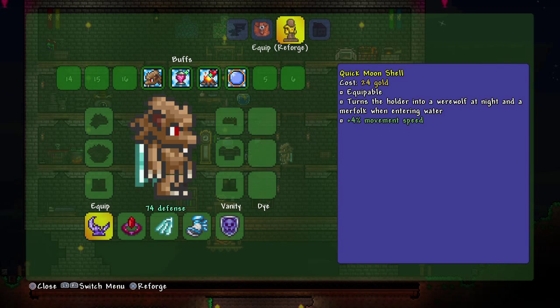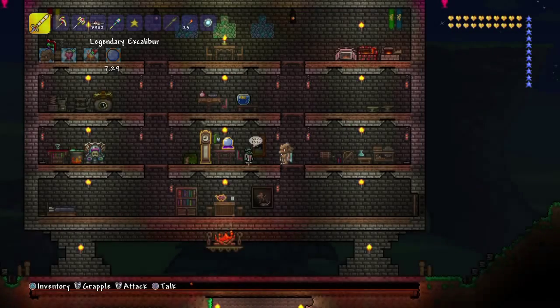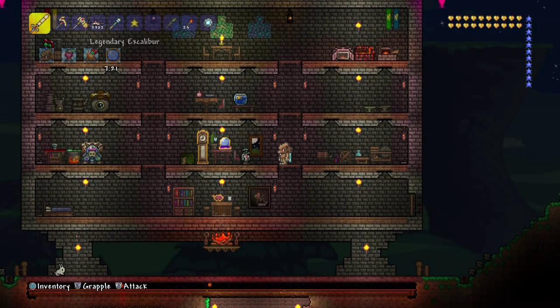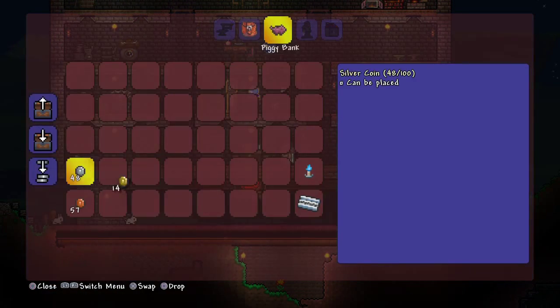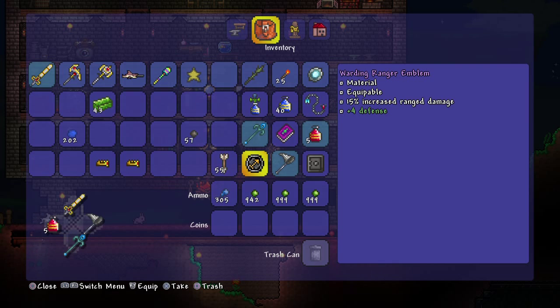I'll use this one a lot, so I do want to reforge this one probably. And then the wings too — those are two things I probably won't switch out of my inventory. This one seems cheaper, let's do this one first. Could be better. I am out of money — 33 gold left. I gotta go for it. That's it. Well, at least I got some change left over. That's how quickly 2 platinum can go bye-bye. At least I got the Warding on this — this is pretty awesome.